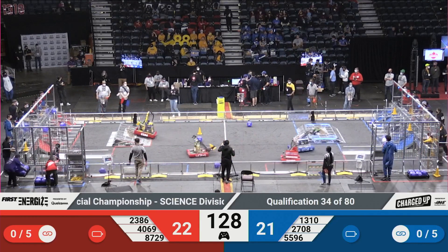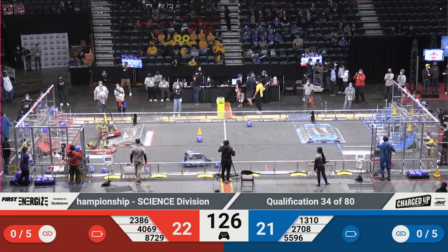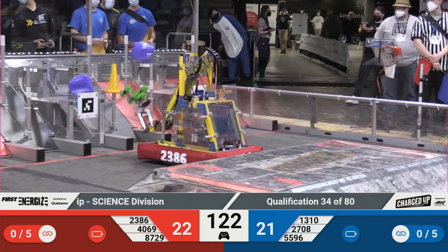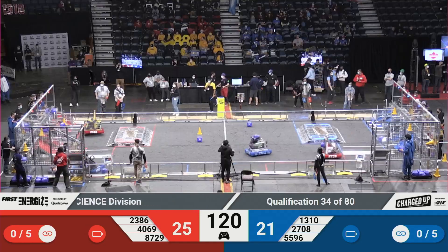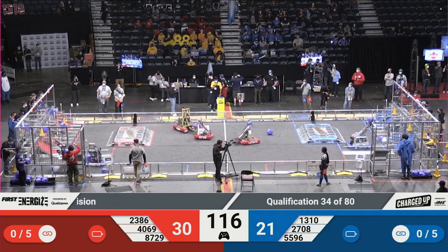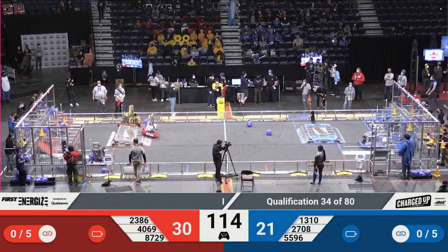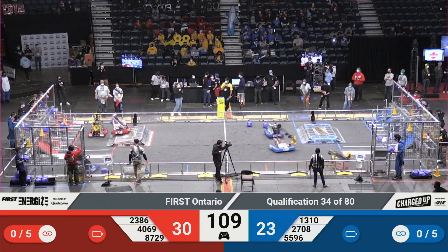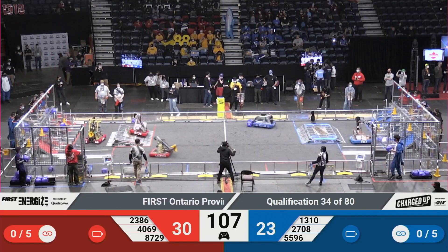Starting right away, Team 1310 is over on the portal side trying to pick up a cone, while 2386 places a cone on the middle node. And 4069 places a cone on their high node. Team 2708 is slowly moving those cubes into those nodes. Looks like they unfortunately dropped one. 4069 is over on the red alliance portal picking up a cone.